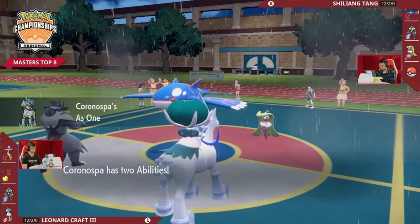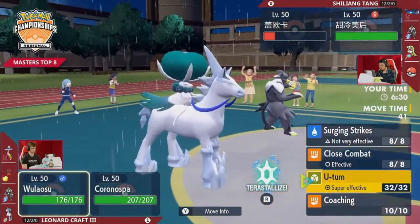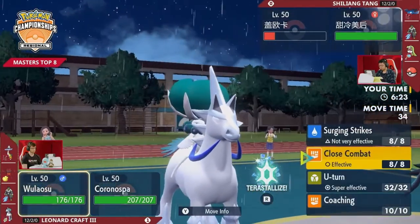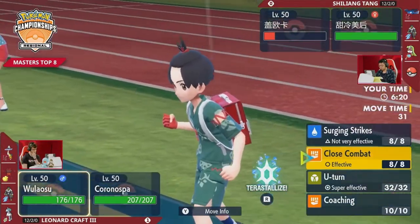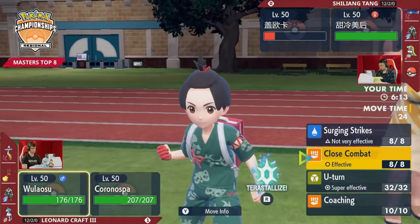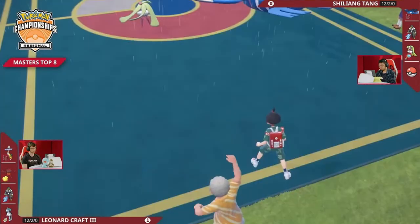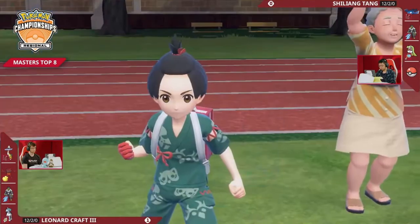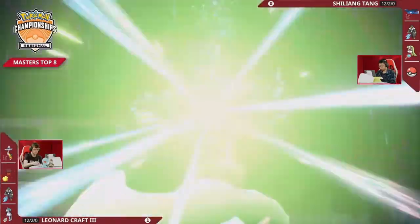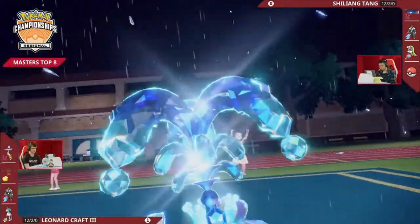It looks like Sirena's going to have to actually be the carry of this game as well. But because the Raging Bolt is so much healthier this game, it's a lot less scary for Leonard to set up Trick Room. Because Raging Bolt plus Calyrex — that ice plus electric coverage is very, very threatening. Especially with Close Combat to do even more damage to opposing Incineroar. You can't just necessarily Terra the Sirena, because then you are making yourself more vulnerable to that Raging Bolt. So how this game plays out really depends on if Leonard can find a way to take out the Kyogre and deal with Sirena without giving up too much ground.